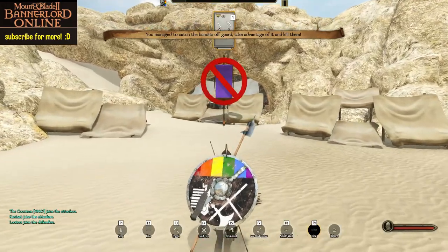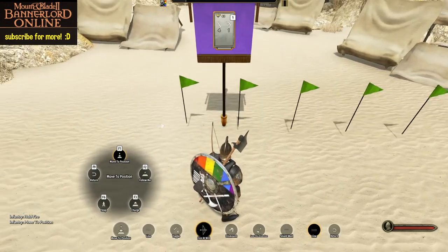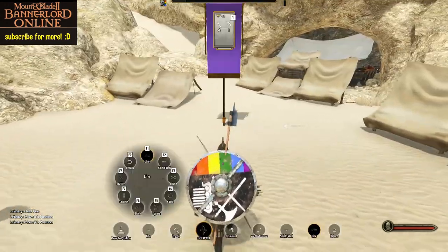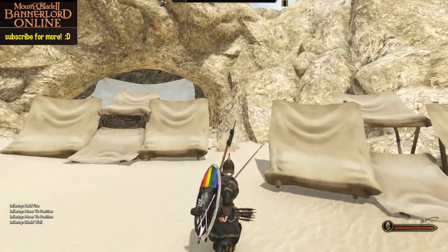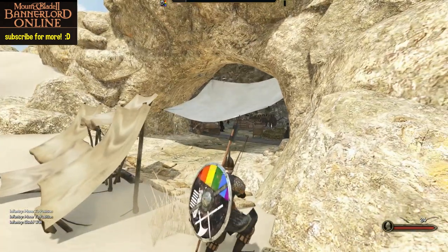I'm going to select my troops. They're all in the infantry group. Hold fire. Line them up here and put them in shield wall.